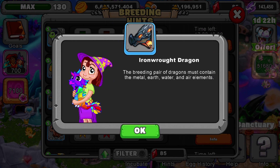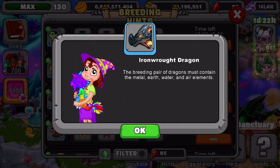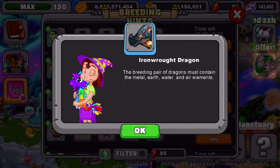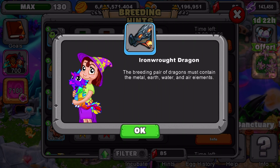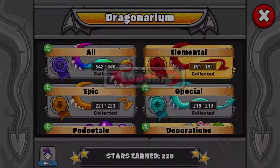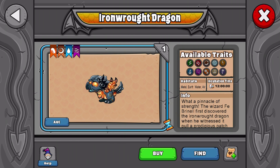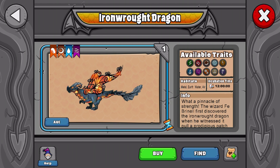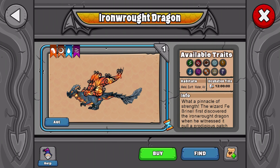Let me give you guys a few seconds to look at this. Now I'll give you guys a few seconds to look at the breeding hint, then we'll go show you guys the dragon. Let's go to the dragonarium — go to special, go to anniversary, right here. So it has a 12 hour incubation time, metal, earth, water, air elements, young form, teen form, and adult form. I really like this dragon — it's one of my favorites, one of my favorite anniversary dragons.